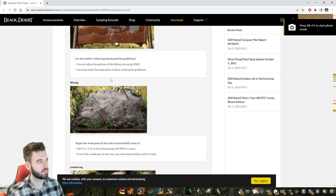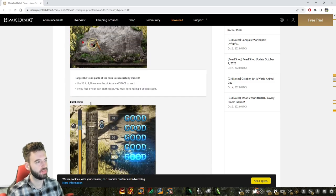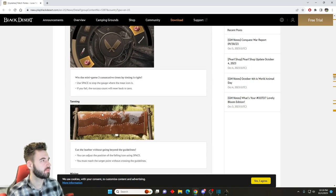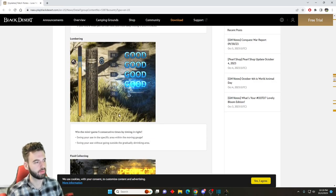I'm going to bring up the patch notes officially released with this patch. You'll see the different mini-games — there's the gathering one for butchering, the one for hoe-gathering, tanning, mining, lumbering. They're all different variations of hitting spacebar and moving things around with WASD. If you want to read through what all of these require and what you need to do, I'll link the patch notes down below.